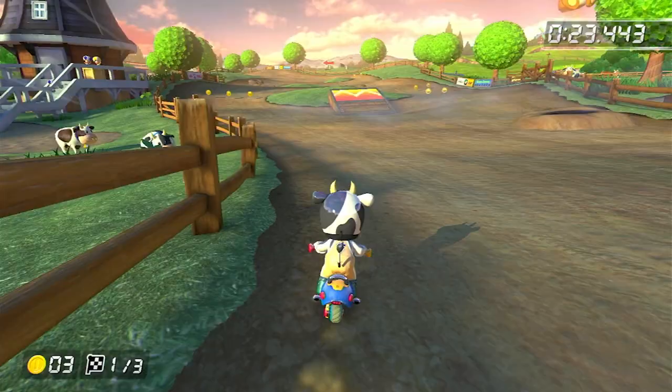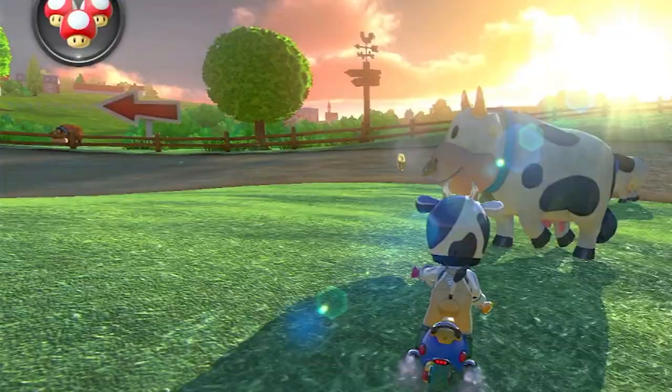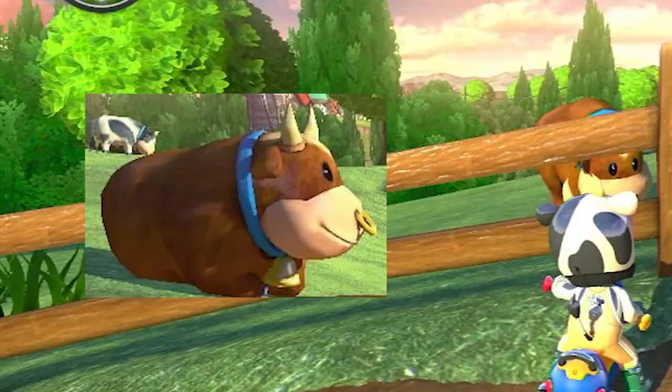This is where Moomoos have peaked in their high-definition prime. Not only do they look stunning, but now Moomoos come in all different colors and patterns: the black-spotted Moomoo we all know and love, but also blue-spotted Moomoos, brown-spotted Moomoos, brown Moomoos, and black Moomoos.